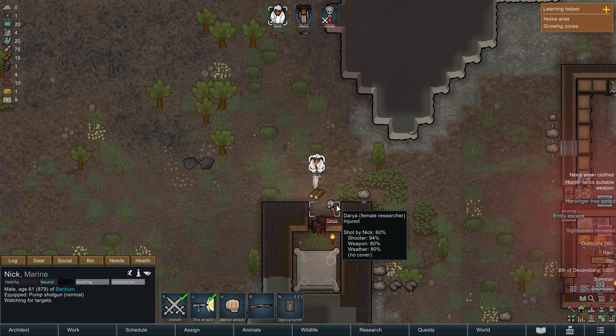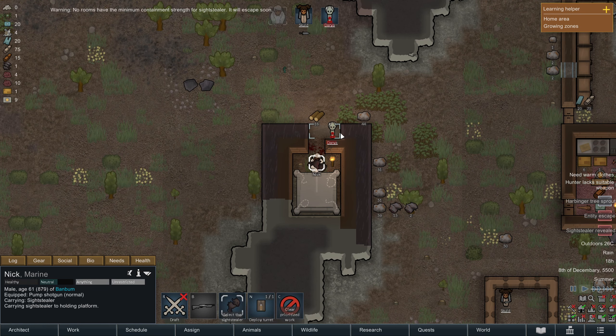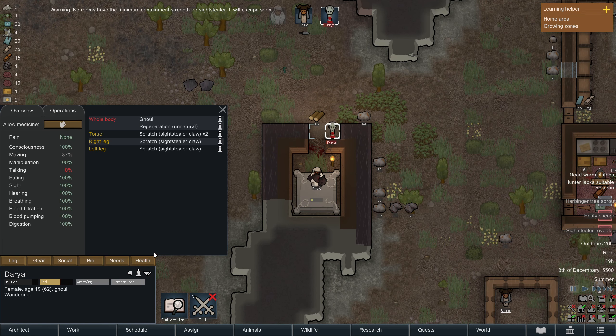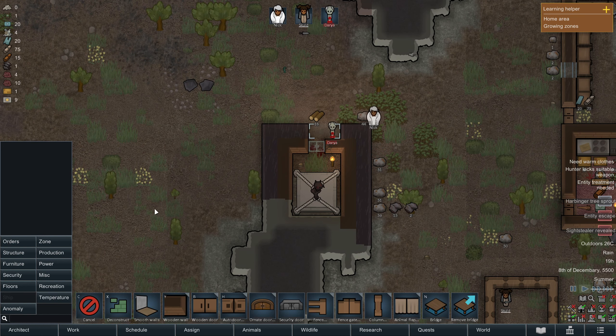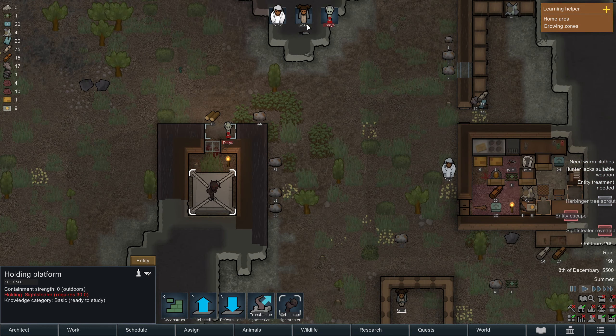We're going to try and capture it again. It'll escape soon, but not just yet. Did you get any injuries? A few little scratches. And we're sealing it back up again. We're going to put a wooden door in. We can put a different floor in. Yeah, we do need to get that door done.